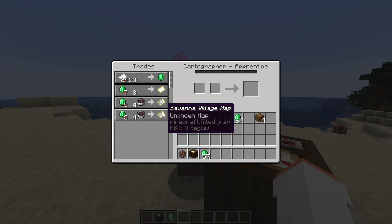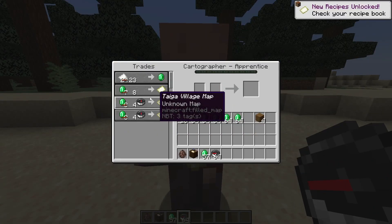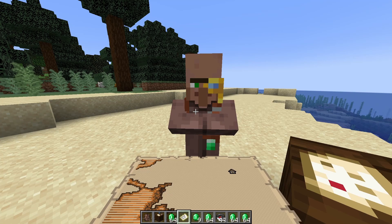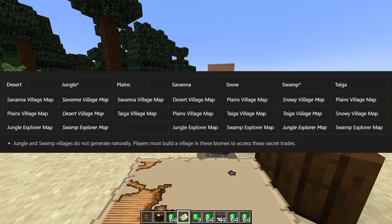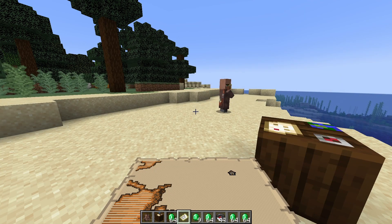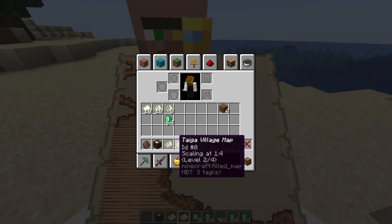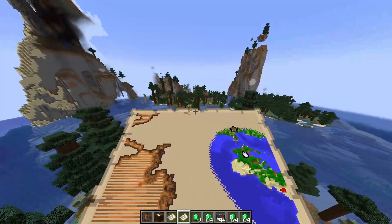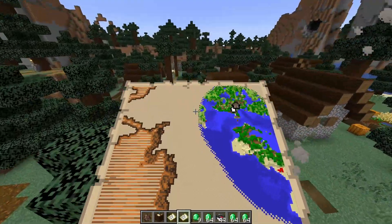One of the first changes you'll see here are these new village maps. If you want to find a village in a specific biome, you can now do that. Say you want to find a taiga village — you just buy the map. Same thing with the savannah village. Different villagers sell different things. I'll probably have a graphic from Mojang on screen, but highlights include desert villagers selling jungle explorer maps. As you can see, we've arrived at the village — it worked pretty well.